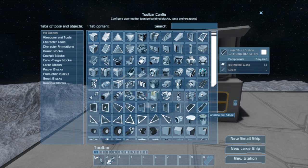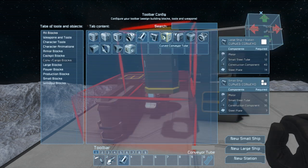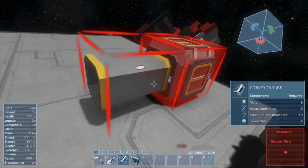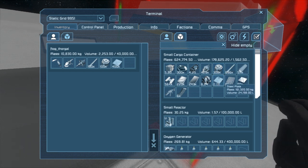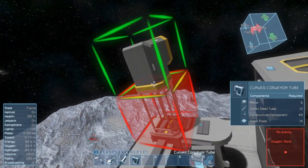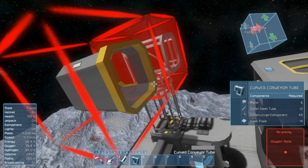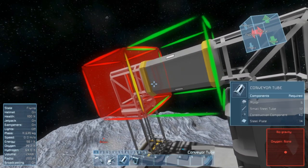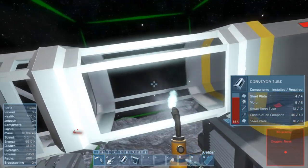So we're gonna get started with conveyors right here so I have access to oxygen and hydrogen in the med station. I need these two conveyors here. I need some steel tubes, motor construction components, and small tube. Let me grab 100 of each - when you shift left-click you take 100. You turn pieces with insert, delete, home, end, page up, and page down - it takes a bit to figure out each axis.